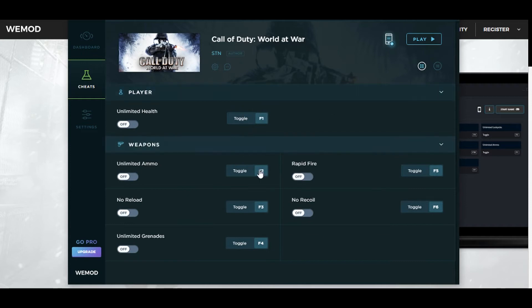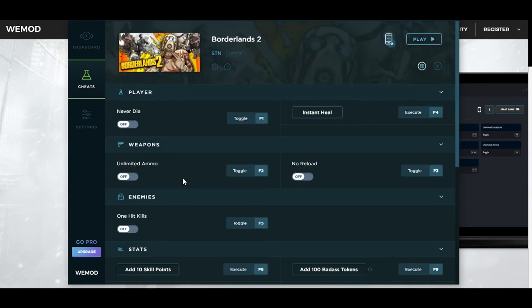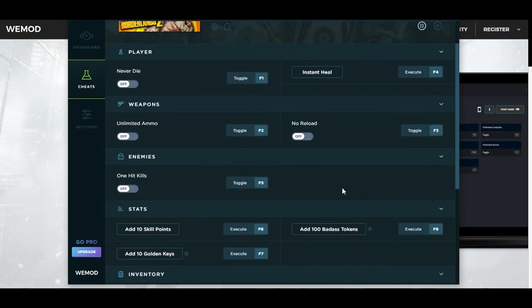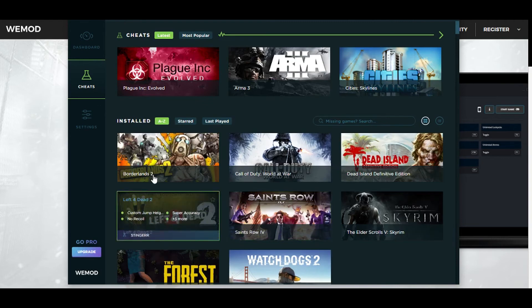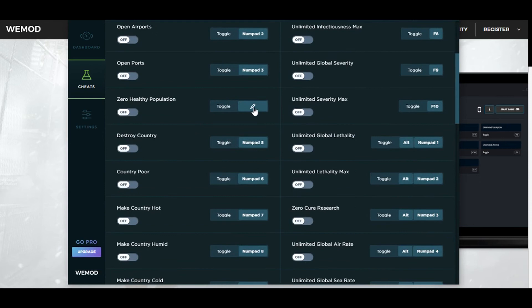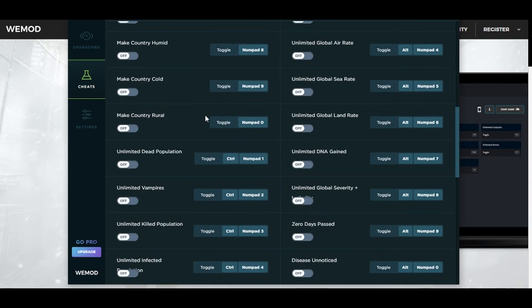And all you need to do is press F1, F2, F3, F4, F5, F6. It might be a numpad or some special buttons — we don't know, because as you can see for this one, we do have up to F10. And on some mods, you'll need numpad 1, numpad 2, numpad 3, numpad 4, numpad 5. You'll be needing a lot of different buttons for this tool.